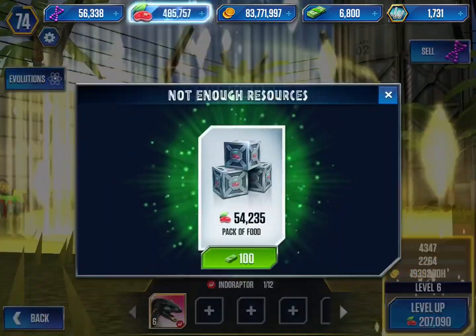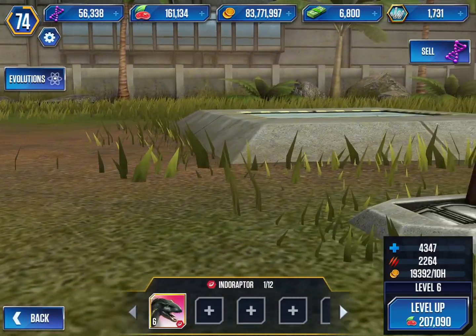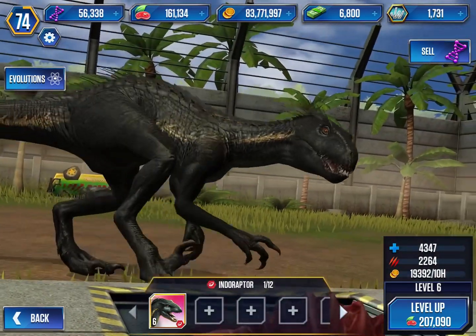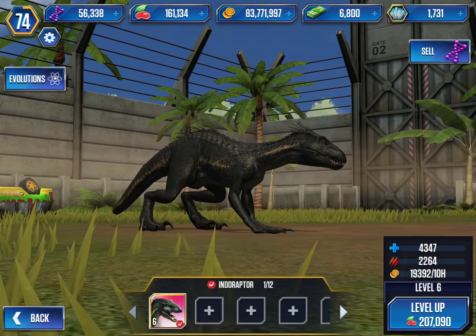Let's feed this guy. I don't have enough food — we're spending so much food trying to feed these dinosaurs. But wow, that is a cool animation — it turned the lever because it's so smart.